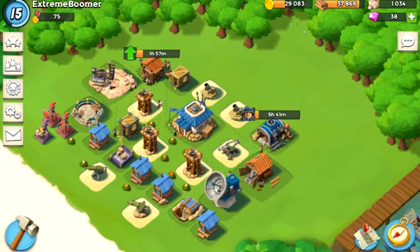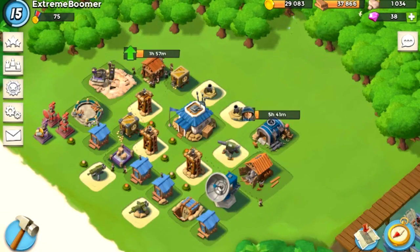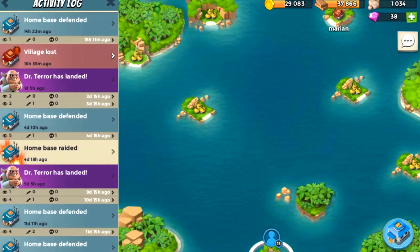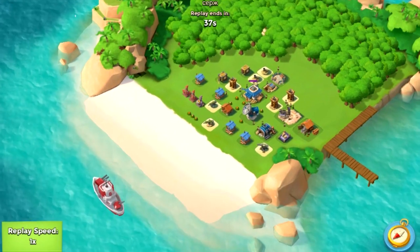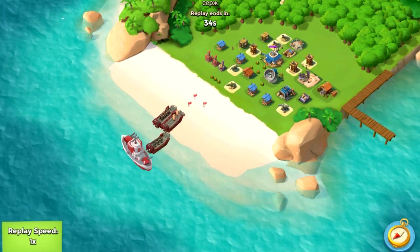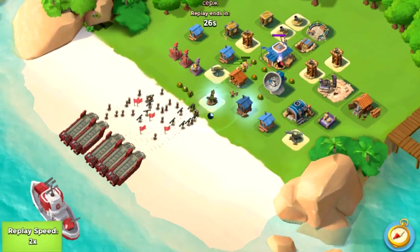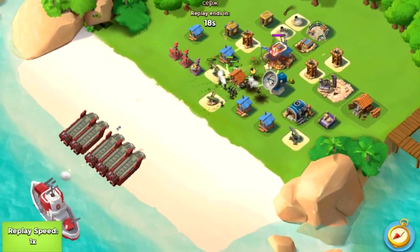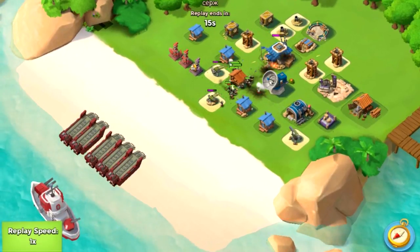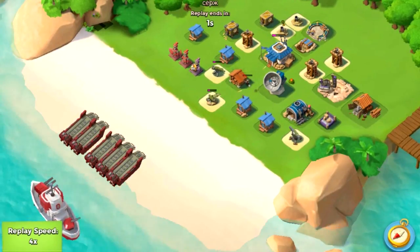Now I'm going to show a replay of a guy using a strategy with riflemen, zookas, and warriors. He flares straight to the HQ right away, and the mines just destroy them. If it weren't for the mines, he probably would have taken it out. He gets to about half health on the HQ and flies straight for it again — look how close he got, like 20 percent.